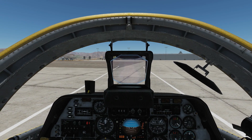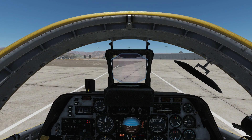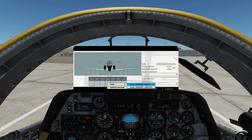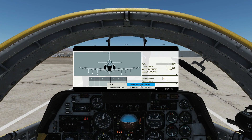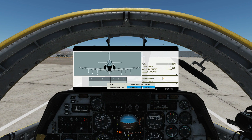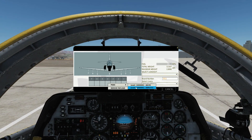Hello everyone, I hope you're all doing very well. Today we're in the C101CC and we're looking at air-to-ground gunnery. We can have one of two guns on pylon 4: an AM M3, which is two times M3 half-inch machine guns, or one times DEF 553, which is a single 30mm cannon. Today we'll go for the 30mm cannon.